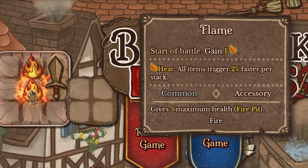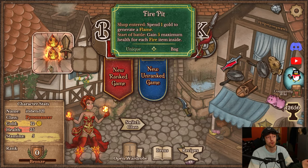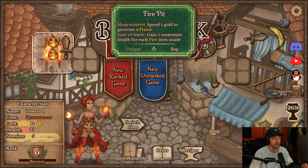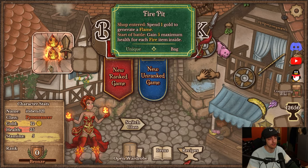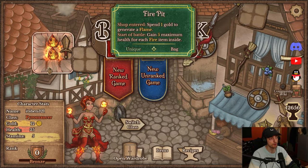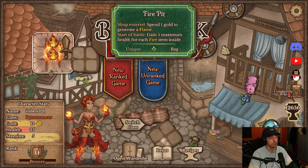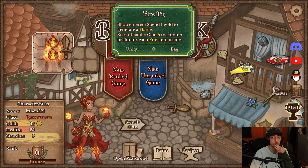A flame gives you heat when you play it — very simple. It also gives you five maximum health for each fire item inside, which is incredibly strong early game. It's kind of math — you can get a little bit extra health, but it's not very relevant late game. So this is mainly going to be really important to position in the early game. You want to put as many heat items as possible inside this backpack, which means flames. So you're going to be very strong early on.